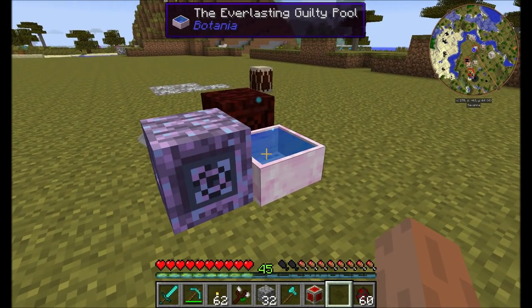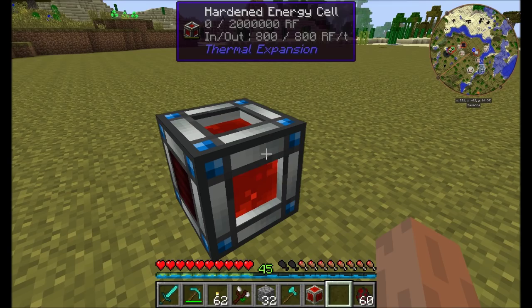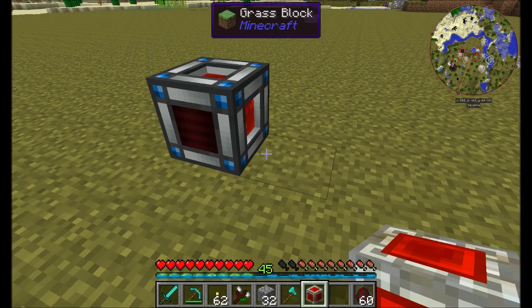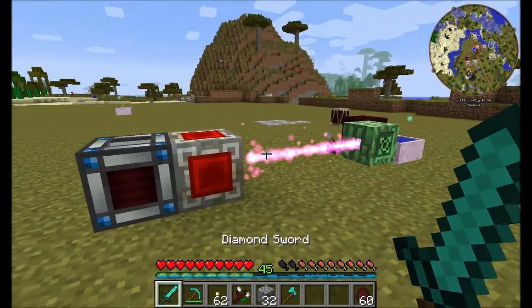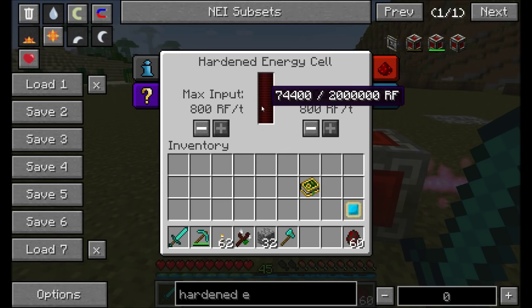If you have an overabundance of mana but are really low on RF, you can craft yourself a Mana Flux Field, which will automatically convert any mana bursts that hit it into RF.